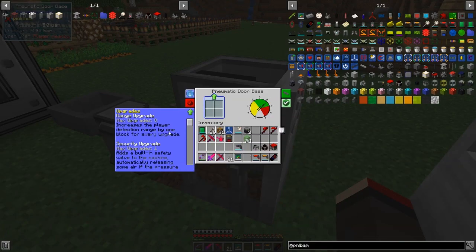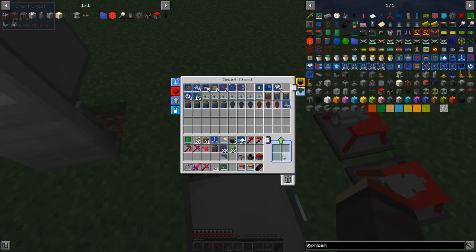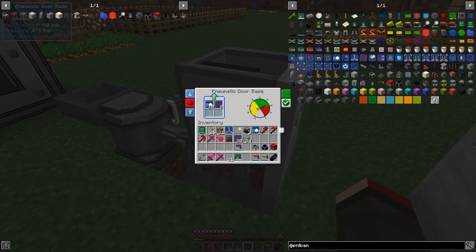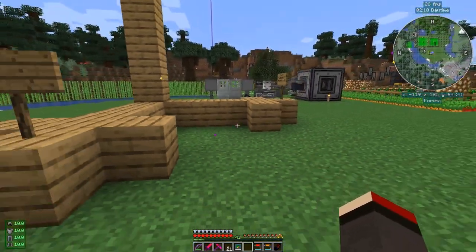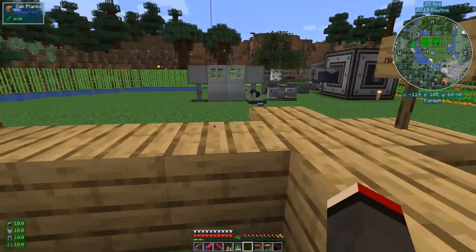It's reasonably slow but obviously you can speed things up. Looking at the upgrades: range upgrades — up to 8 — increase the detection distance; volume upgrades and speed upgrades are also available. With speed upgrades installed in one door, you can compare: one door moves slowly while the other opens almost instantaneously. There's a clear speed difference between the two.